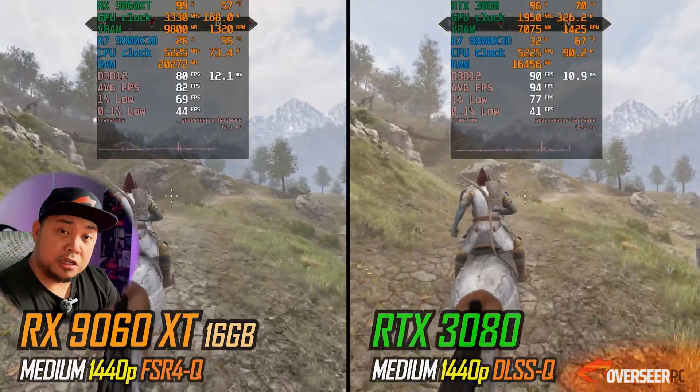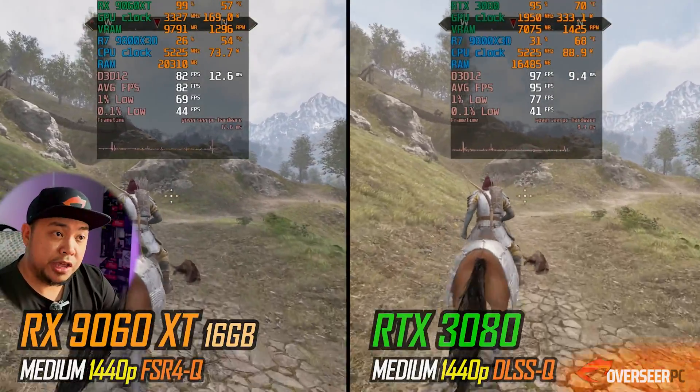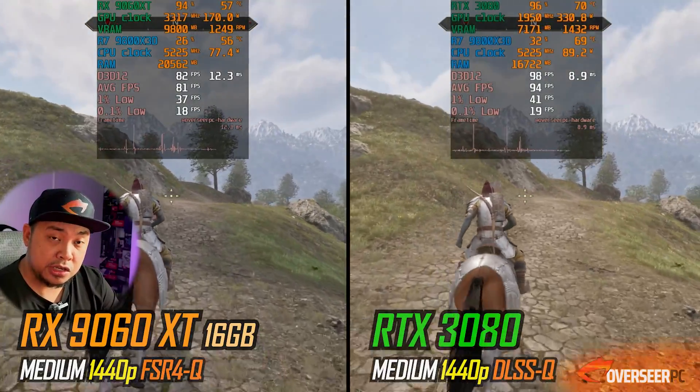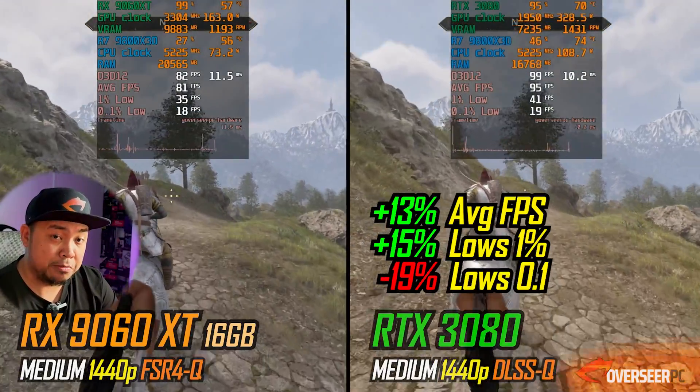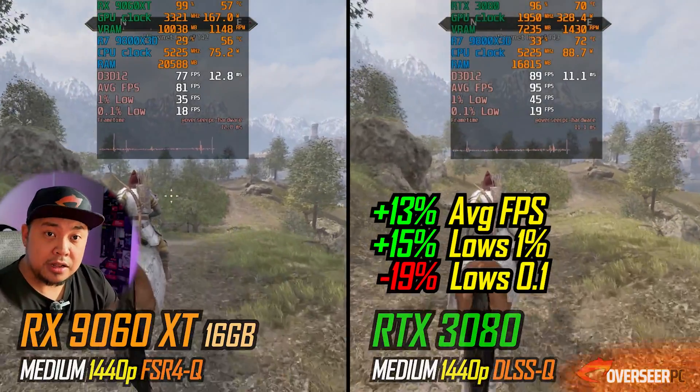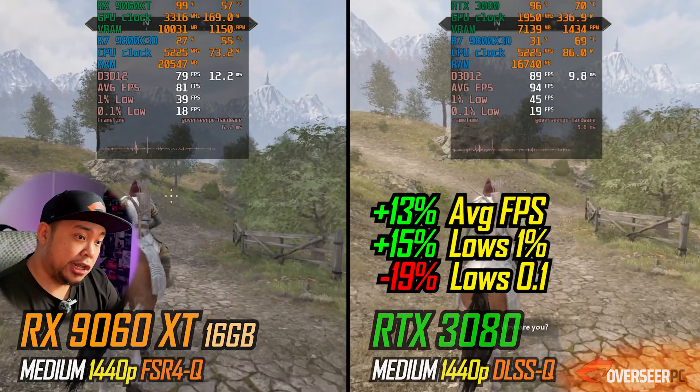At 1440p, this is where the wider bus width of the 3080 now kicks in. Even though the RX 9060 XT has 16GB, it only has a 128-bit bus, whereas the 3080 has a wider bus, and therefore we're getting slightly higher average FPS and lows with our 3080.